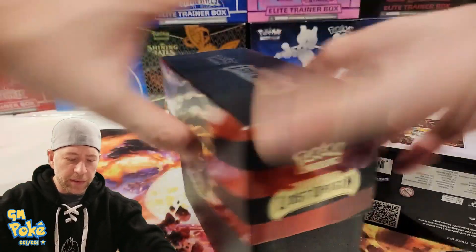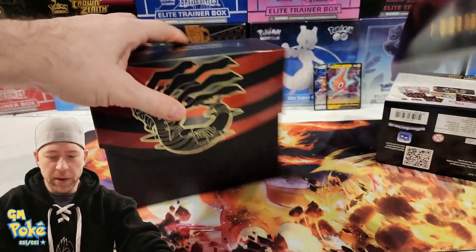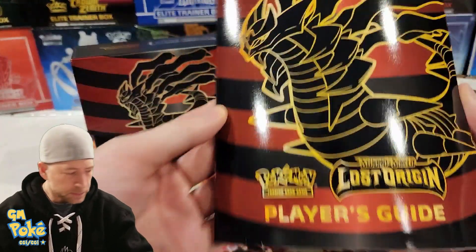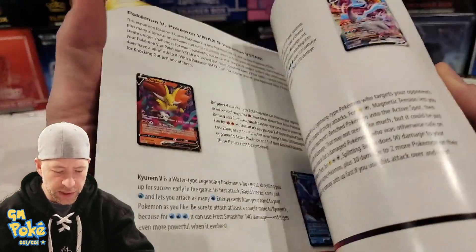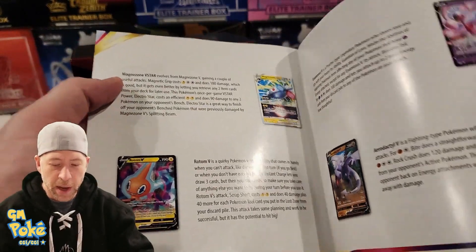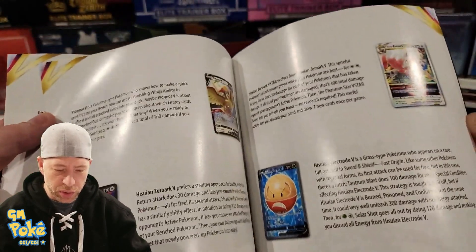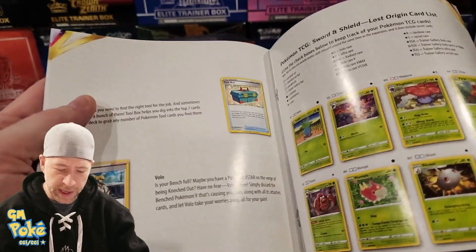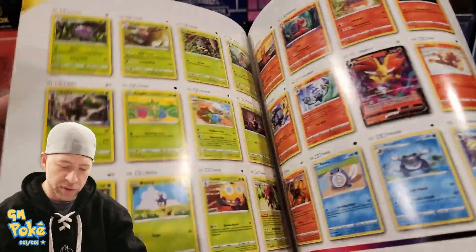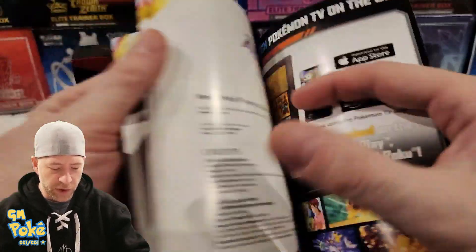We'll probably be sending out that code card as another package. Let's get into the player's guide — Lost Origins player's guide. This is going to be all about Lost Origins. If you're new to Elite Trainer Boxes, all of them have a player's guide. It kind of shows you the cards you're looking to collect, and it has a nice little checklist so if you purchase one, you already have that checklist to go through and mark off to see if you're completing your set.